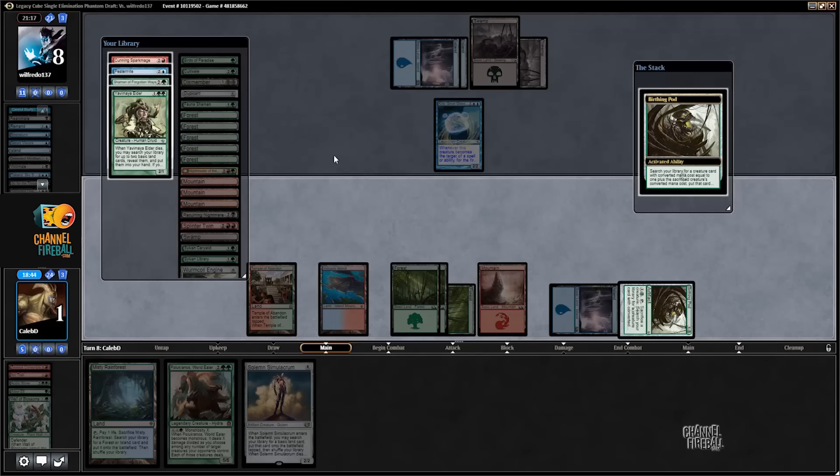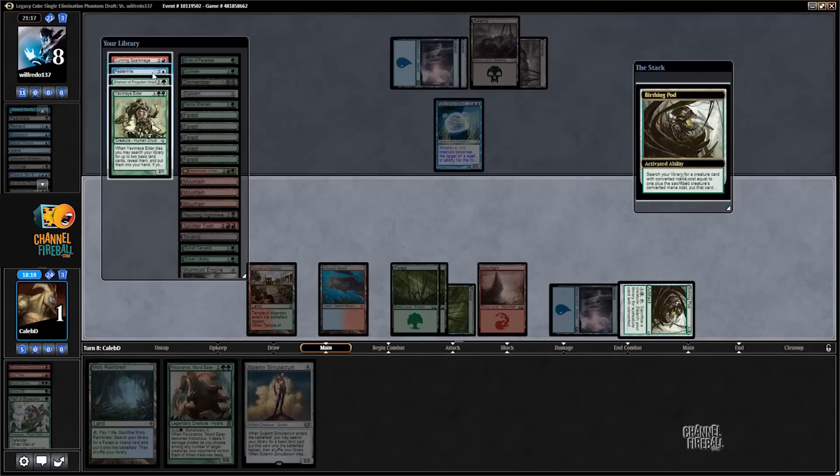I like the idea of getting the Plucranos in play because it represents lethal in and of itself. Because if I get the Hunt Master and then something goes wrong — we gain two, we'd go up to three — it would not be representing lethal. I think the opponent's got three cards in hand. If this Misty Rainforest was not a pain land, we could do everything — untap the Birthing Pod, pod the Pestermite into Hunt Master, play up Plucranos, be in solid shape. But it's not the case.